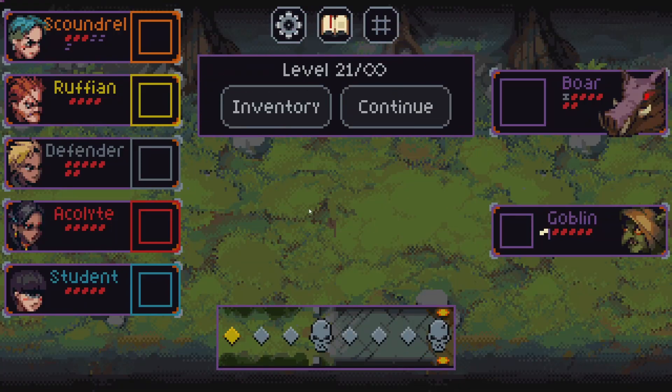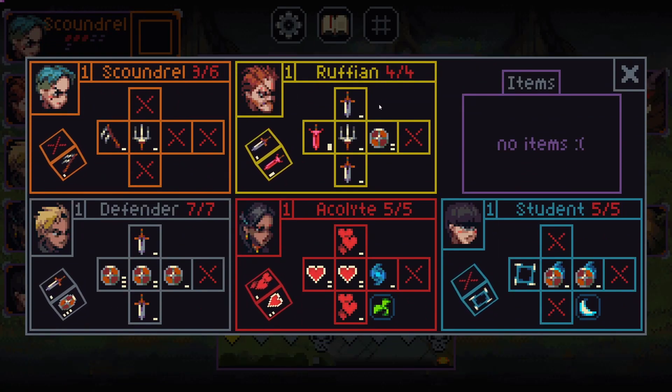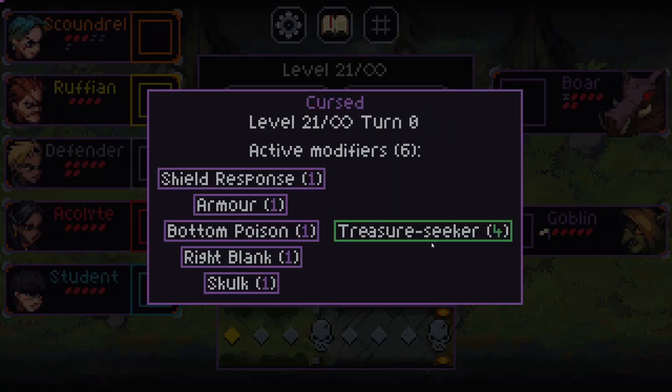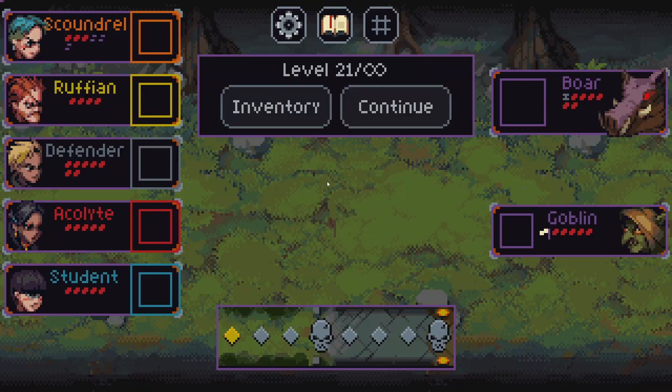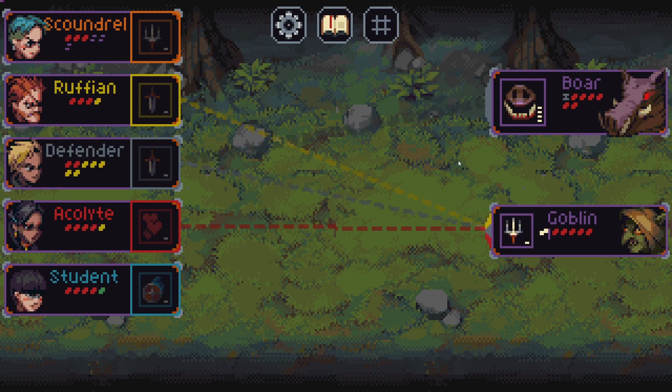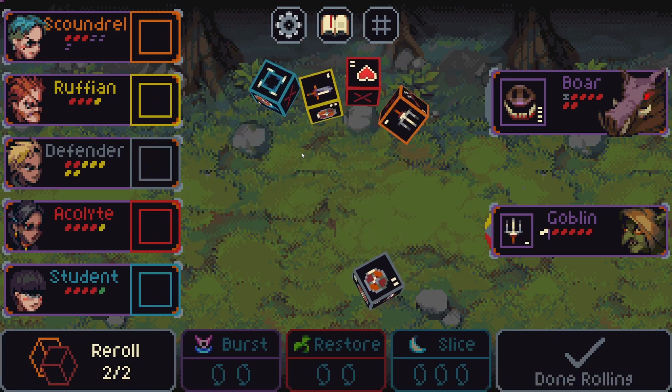Welcome everyone to a new run, I'm your host Rockdem. We're starting with three spaces. This is how far we got — we have Treasure Seeker, a few curses. Let's see if we can do it again. Let's play level 21. The Treasure Seeker is strong later on.